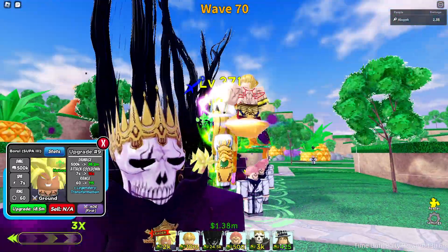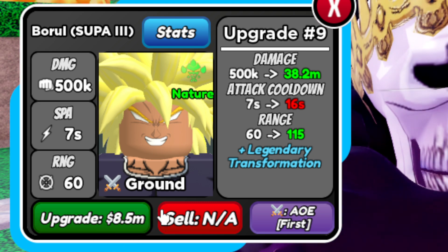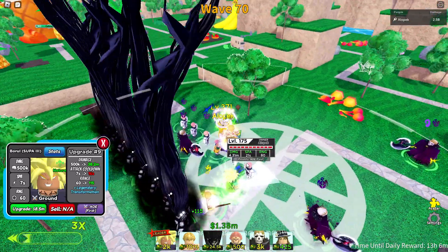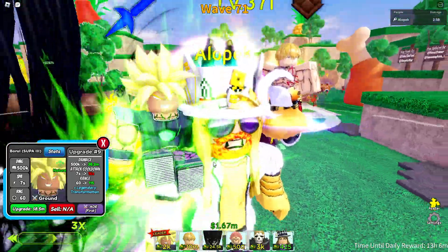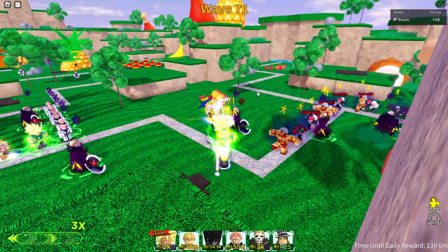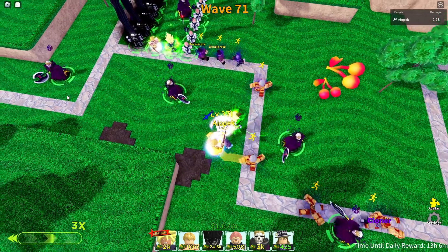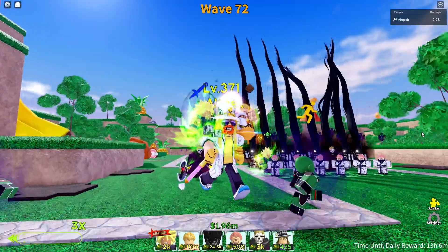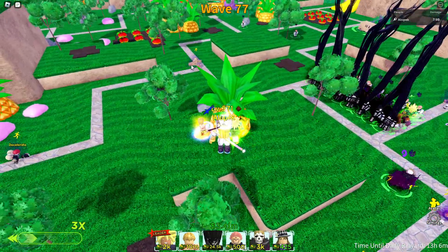We still have to get Broly, and even though he got buffed and costs about 1 million less than before, we only have 1.38 million and need 8 million, so we'll have to see what happens. We made it to wave 71 without a buff unit though. These slow SPA units kind of pop off — 2.9 billion damage, not terrible, but not really a real damage farm either.